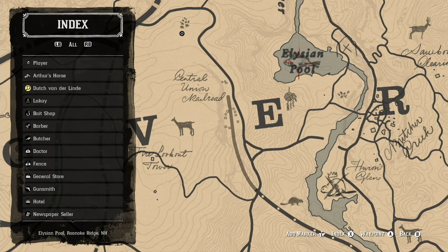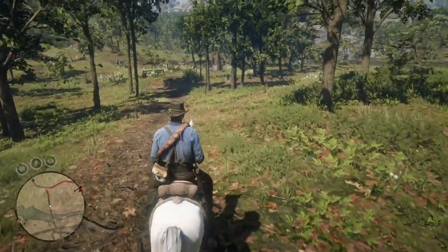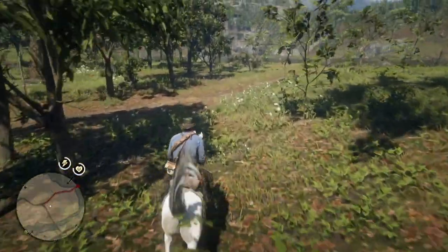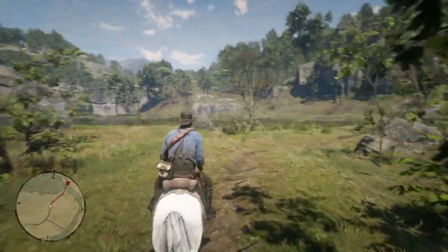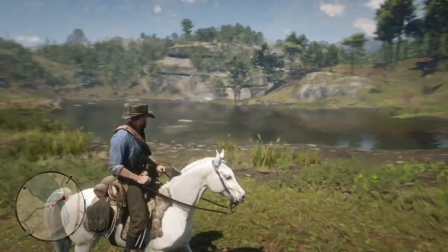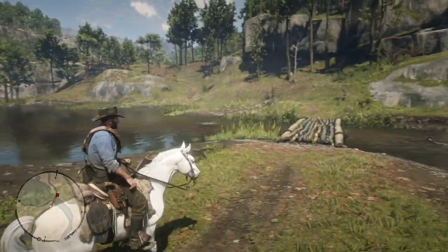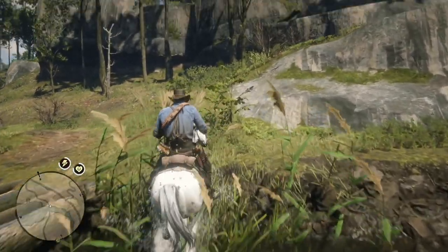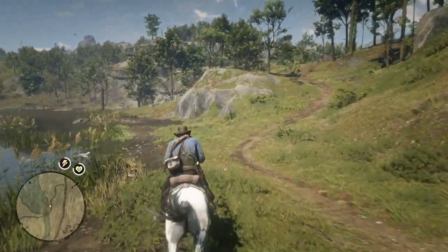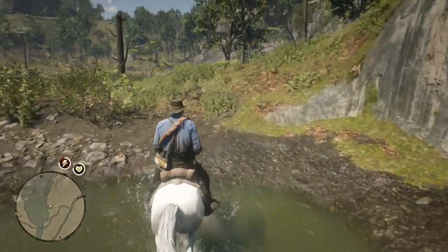I'm going to cut to Butcher's Creek and ride to the pool location. It's just a real quick ride down to the Elysium Pool. Then I'm going to ride to the waterfall, which is at the opposite end of the pool. There is a cave under the waterfall, which I'm sure no one knows about — but once you get all the Dreamcatchers, it's there.